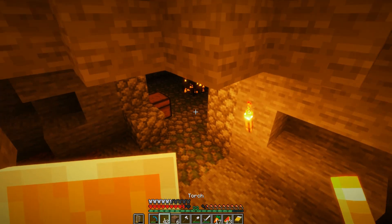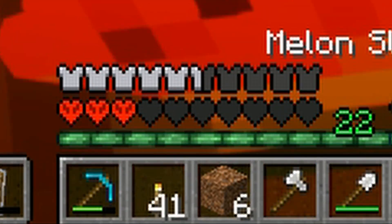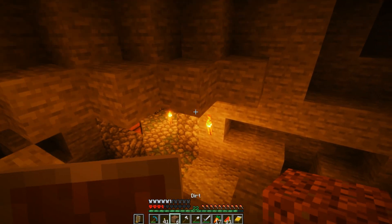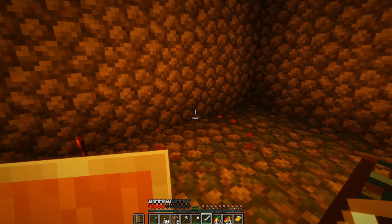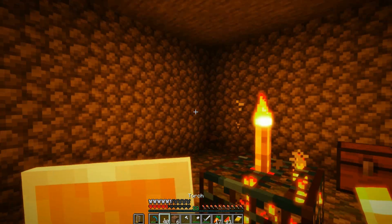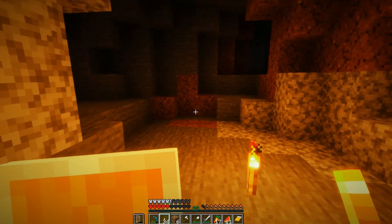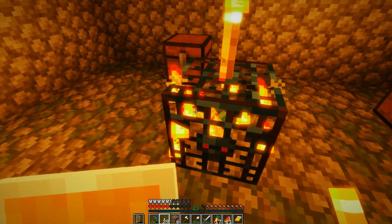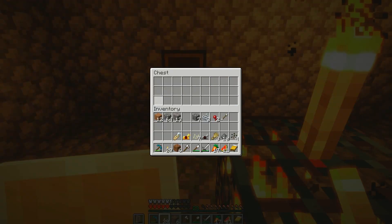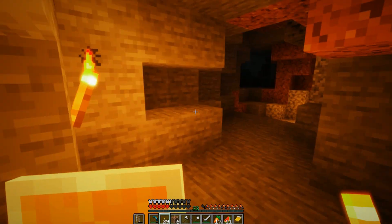Oh my god, I found a dungeon — a spider spawner! I am about to die. Yeah, this is not good. Just the sight of cobblestone down here is intense — either means a mineshaft room or another dungeon. Back-to-back dungeons, are you kidding me?! This is insanity — who knew going down that one hole would give us all this loot! I am so happy right now.